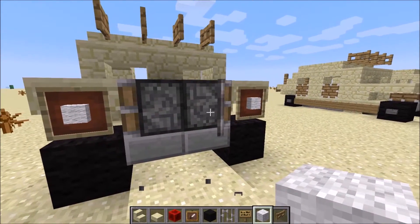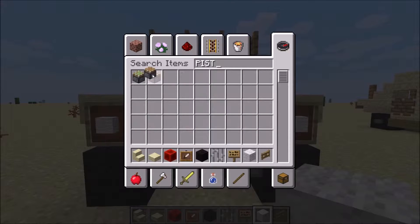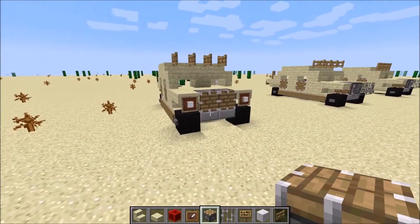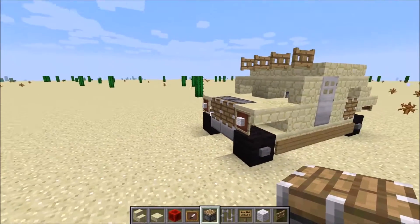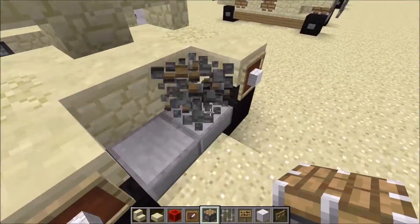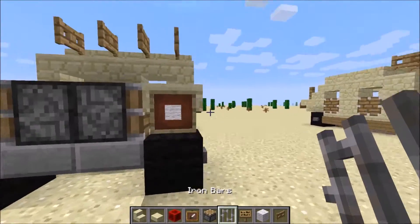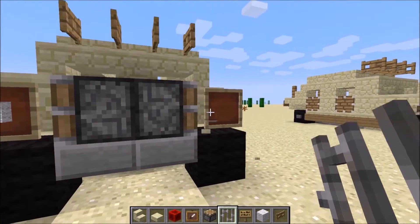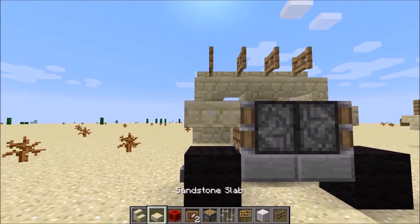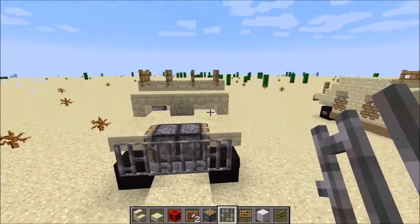I want to just try something here — take the pistons out and place them front-ways instead. Well, this could work, but I still prefer the grill. I think there's more detail in that, and therefore it doesn't make very much sense to make the lights — sorry about that. It doesn't make very much sense to make the headlights and the backlights if you can't make the frontlights.